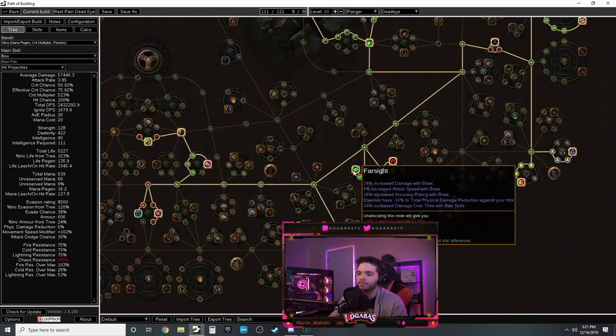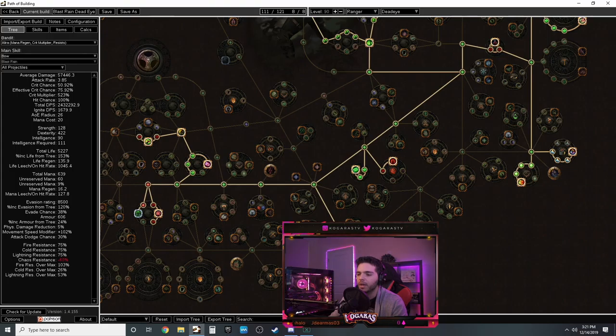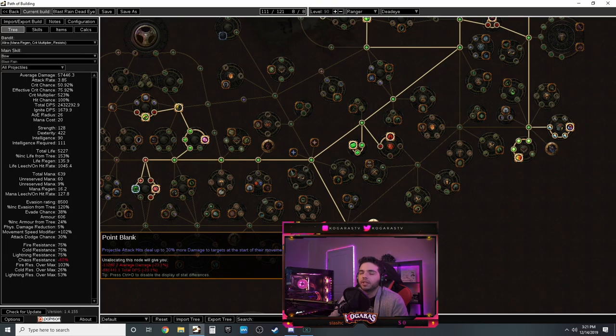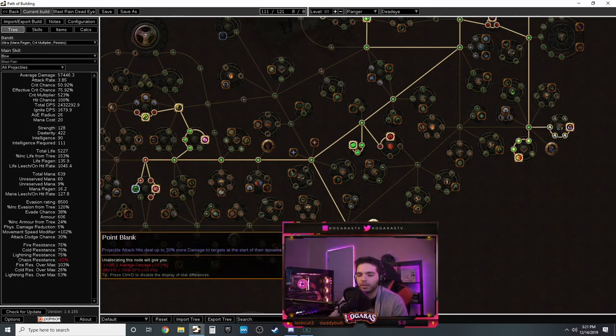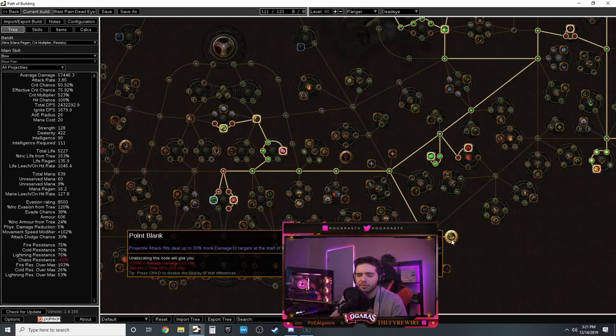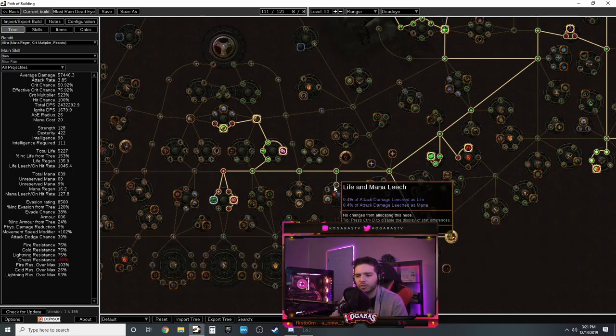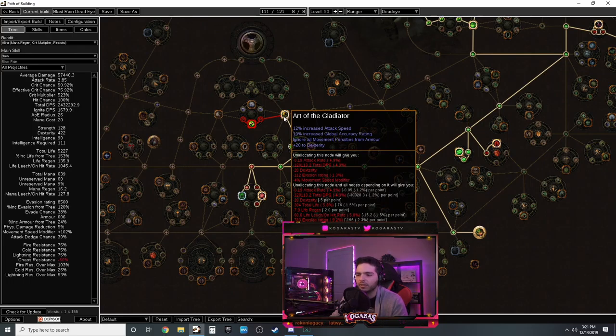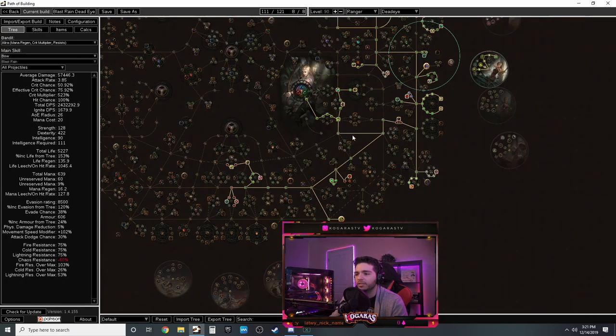Forces of Nature gives elemental damage, weapon penetration. Range of the Hunted gives life and physical damage. Come back up for movement speed. Pick up life and damage nodes. Come down here for attack speed, life, and crit. Then at the bottom get Farsight which increases bow damage, accuracy, and attack speed. Get Point Blank - it works with Blast Rain so you do 30% more damage. It used to be 50% but it's still worth taking.